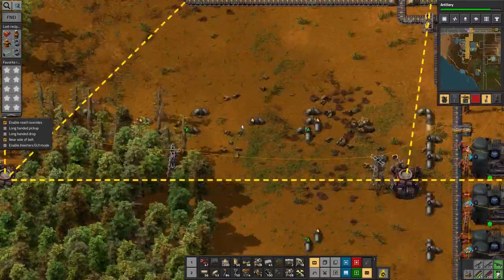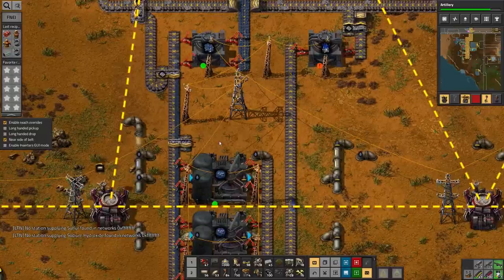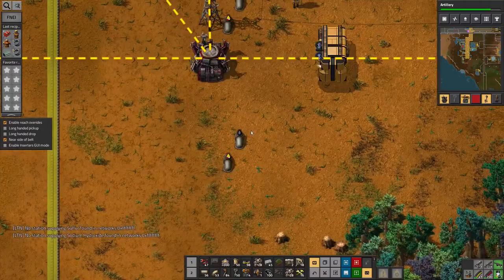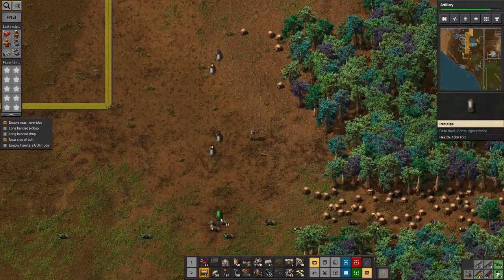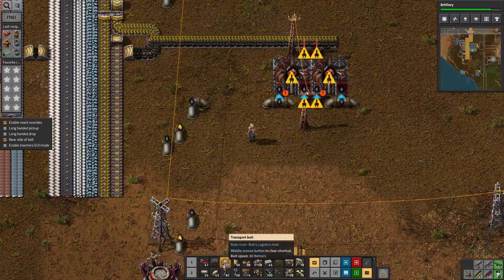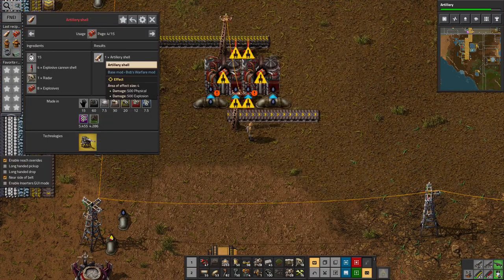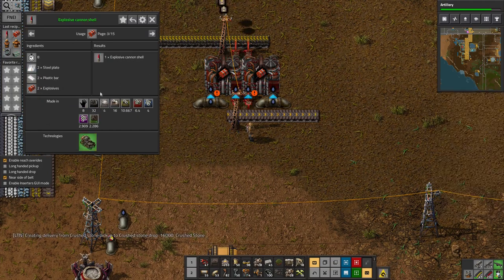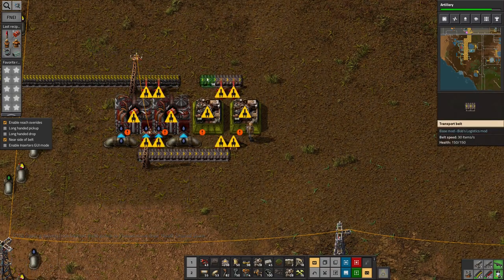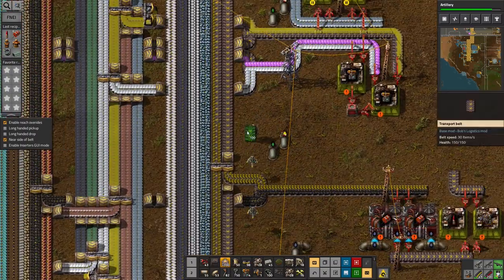I'm waiting for the bots to build. I thought I saw one along here that had failed — maybe it's just hidden behind a tree. That bot placed that one. I just need to run down there and put the final piece in the corner. There isn't an enormous amount of purified water coming up this pipe admittedly, but it's going to be enough for now. I need to make artillery shells from explosive cannon shells, radar, and explosives.